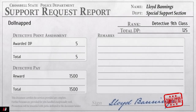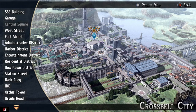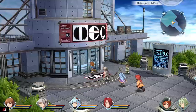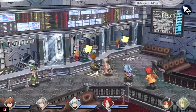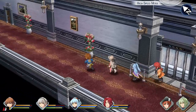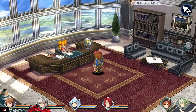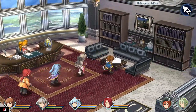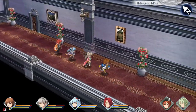Welcome to my Trails to Azure side quest guide for Dollnapped. This side quest involves a lot of running around with the Phantom Thief B. Head to the IUBC bank and talk to the receptionist, then go to the elevator to the 16th floor. There'll be a cut scene and a car paint job item — get it now as you won't be able to come back here.